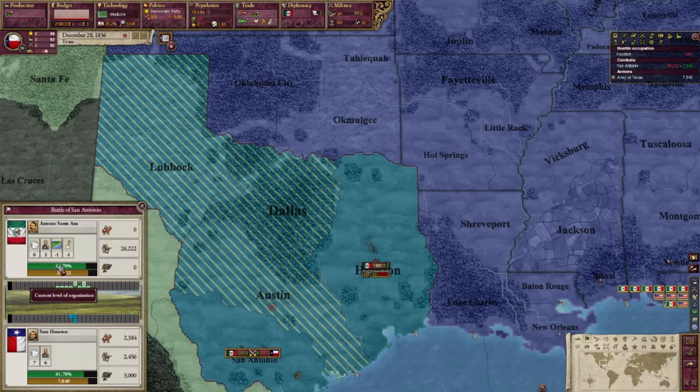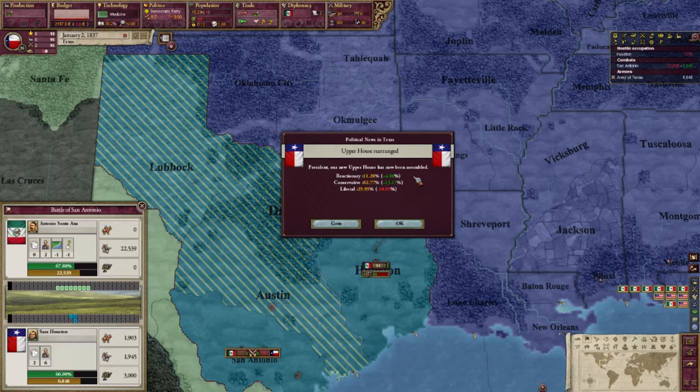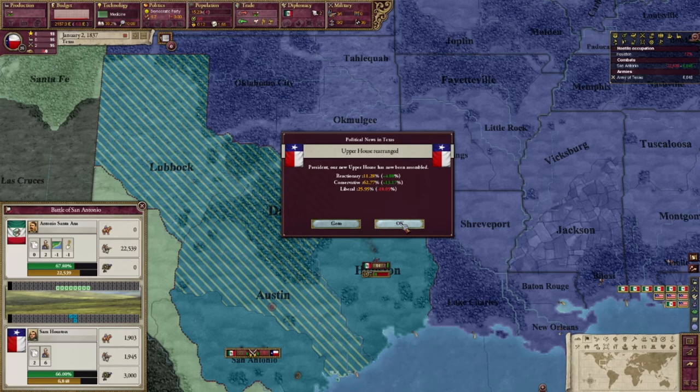26,000 to my nine. Our new upper house has been assembled — Reactionary 11%, Conservative 62%. Whew, that was a resounding flip. Let's unpause and let things continue here.